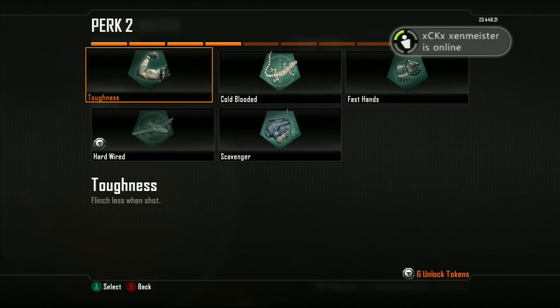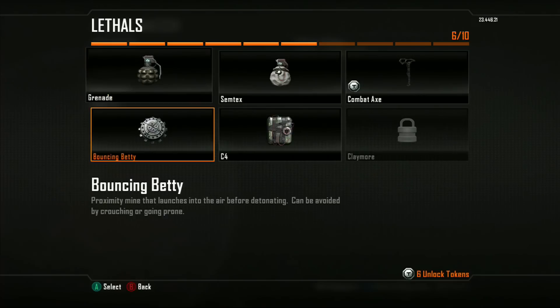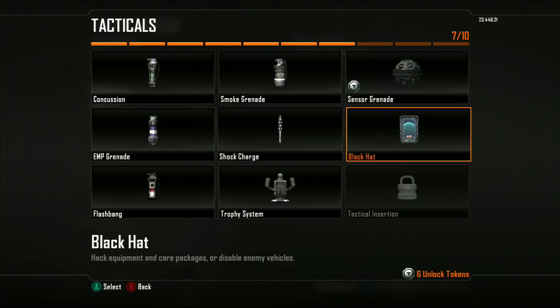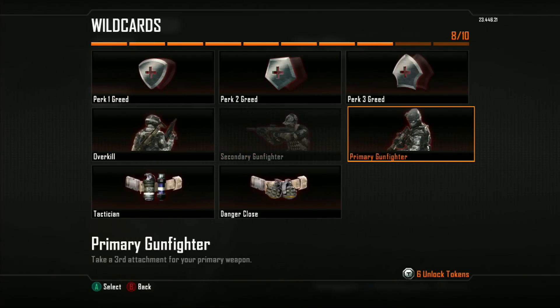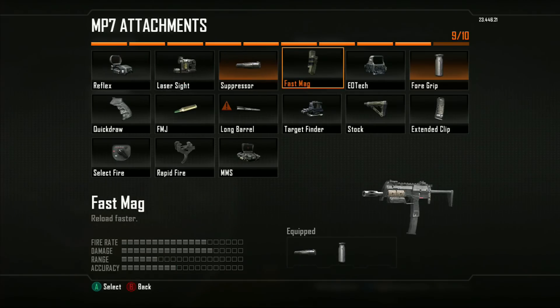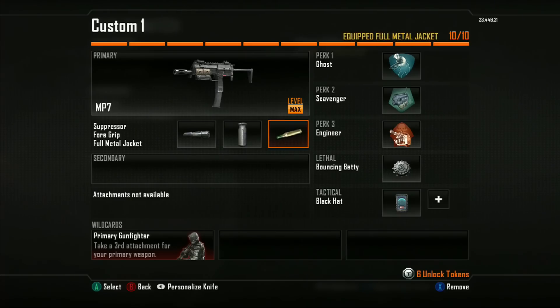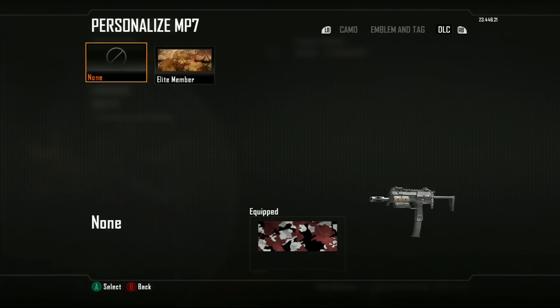So to start off, if you didn't see already: MP7, Silencer, and Foregrip. I'll go into explanation about everything I'm using in the free-for-all gameplay. You can see all the perks I'm using — Ghost, Scavenger, Engineer, Bouncing Betty, one Black Hat. I'm using Primary Gunfighter with the extra attachment of FMJ to get the extra damage boost, but we'll go into definition and explanation of all this stuff.